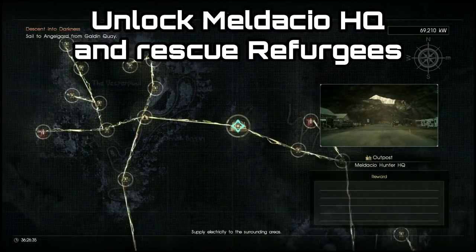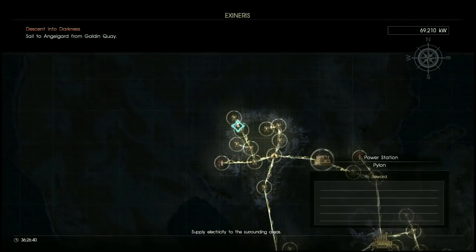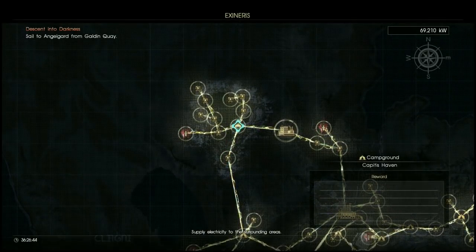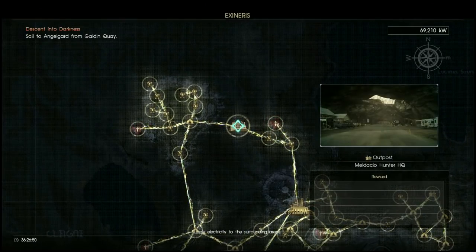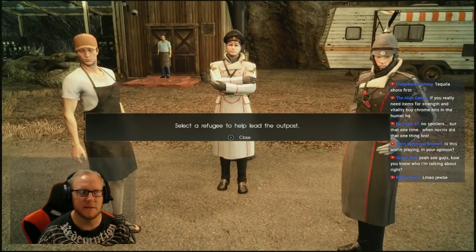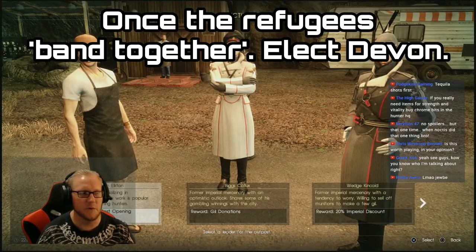Once you unlock the outpost, you're also going to have to unlock some refugees. The refugees can be found in nodes and various quests around the Maldesio point, so just unlock all the nodes around here. You'll notice that some of them have an icon that looks like three people, which represents the fact that they have refugees in that spot.